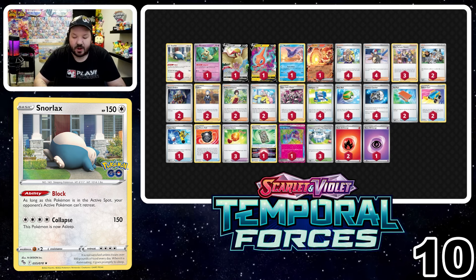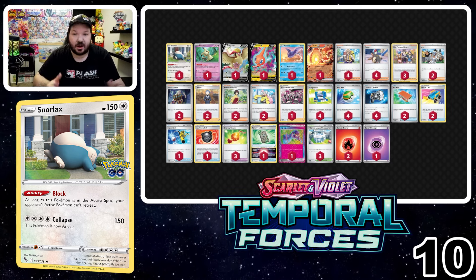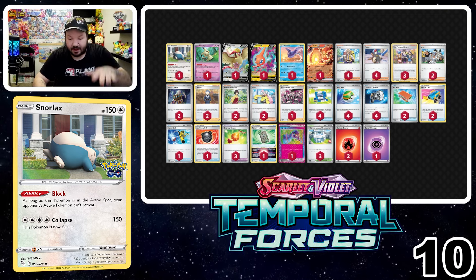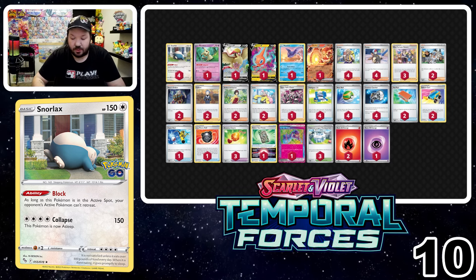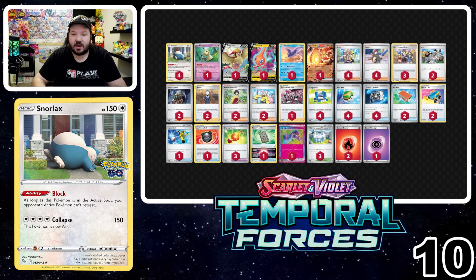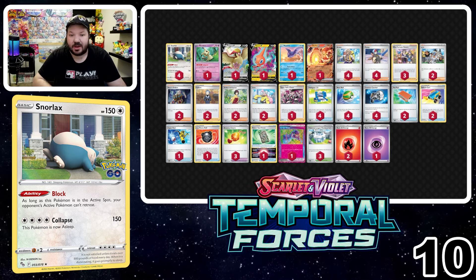You can play either solitaire mode or screen share on an app like Discord and play with your friends early. Even if you just want a list that's typed out, you could put that into the Limitless proxy printer. If you need any of these cards, check out our sponsors at KayFabe, Atlas, and PTCGL Store for all your Pokémon needs.